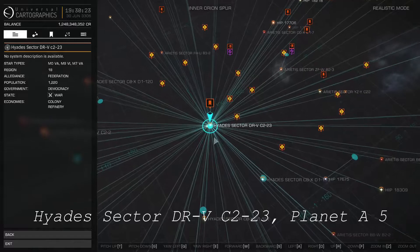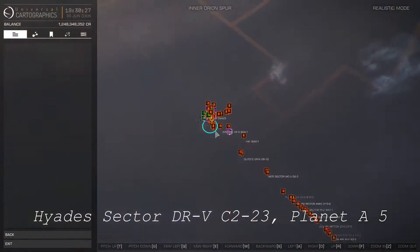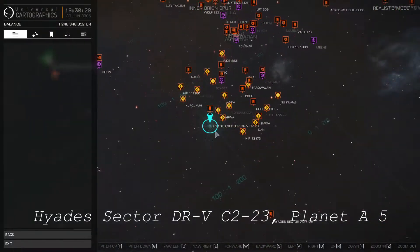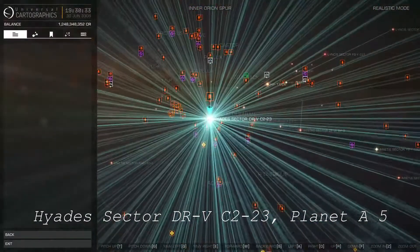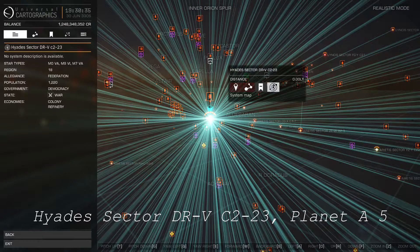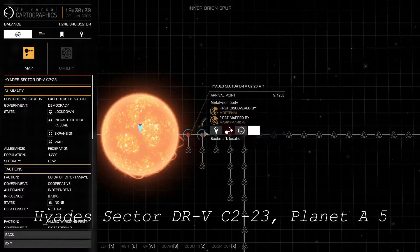Dav's Hope is in the Hyades Sector DRV-C2-23 system. The system is just under 200 light-years from Sol, so it's a fairly short journey from the bubble. Dav's Hope itself can be found on planet A5 of the system.